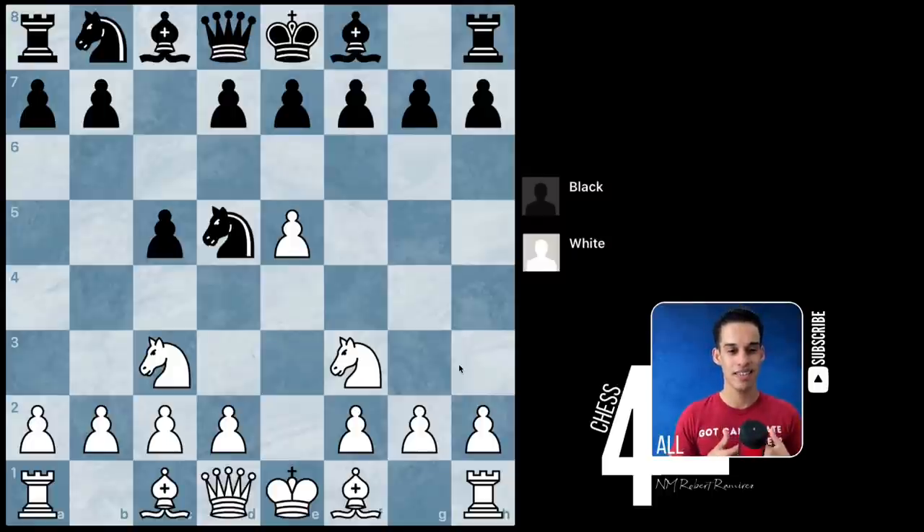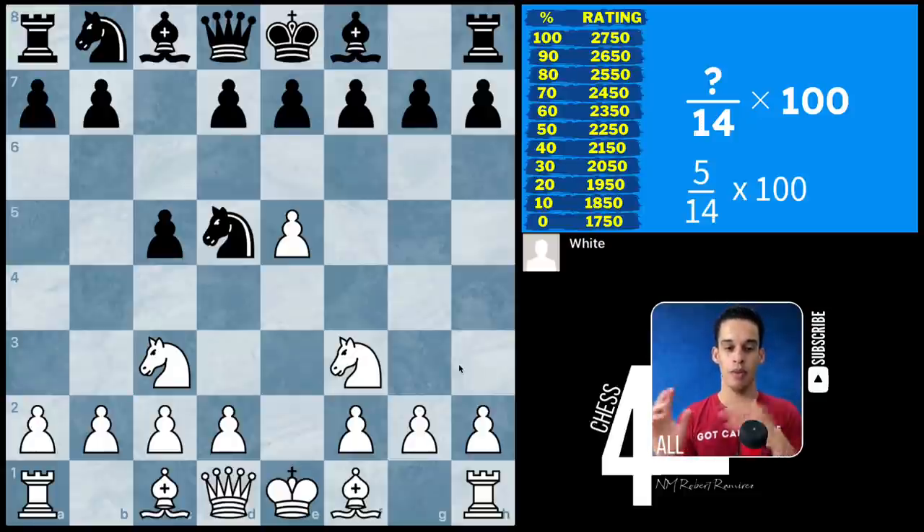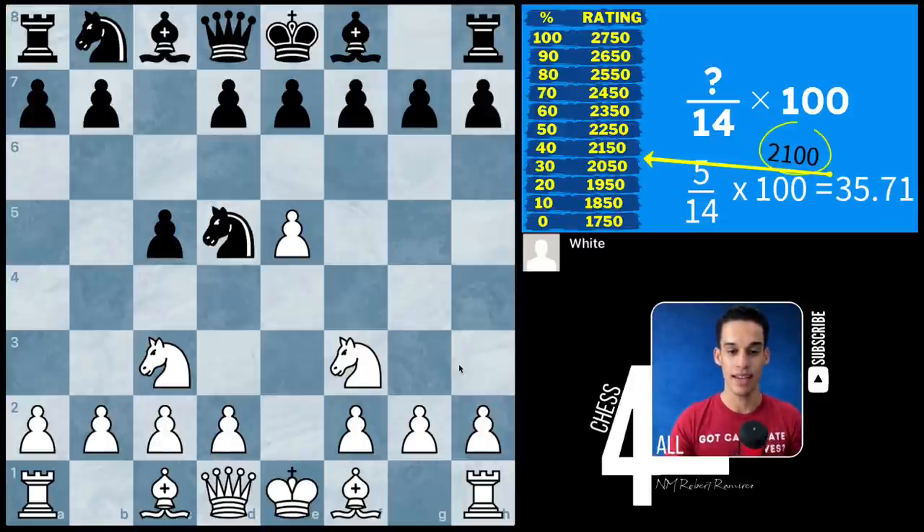This is a quick exercise to make your training a little bit nicer and less frustrating. I'm going to show you a very short game and your job is to guess every move and keep track of the ones that you get correct. At the end, use the table to determine your strength — divide your correct answers by 14, multiply by 100, and that gives you your strength rating.